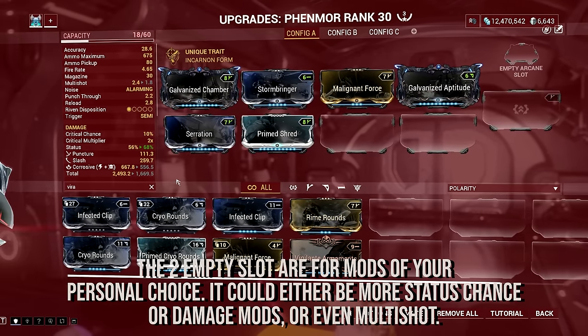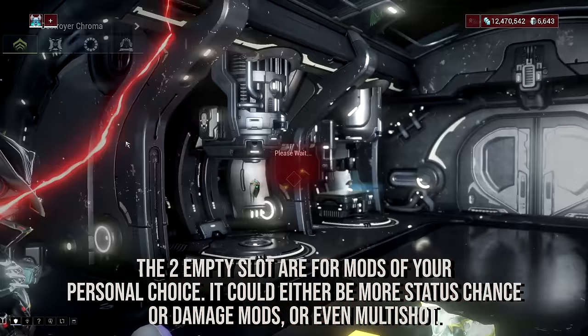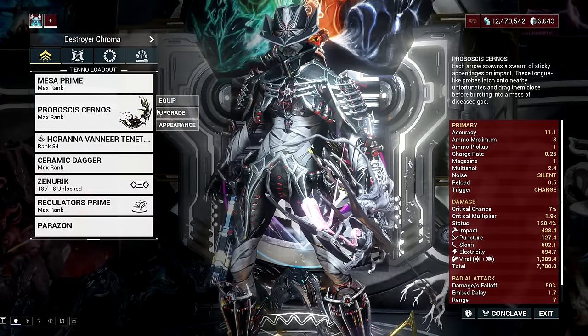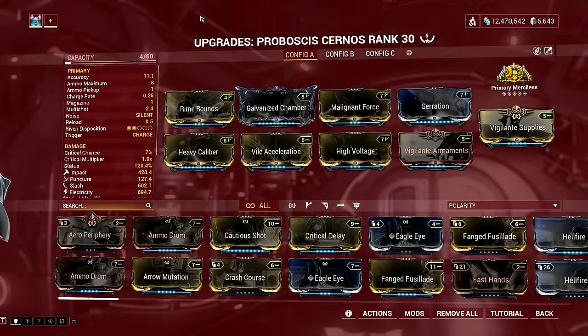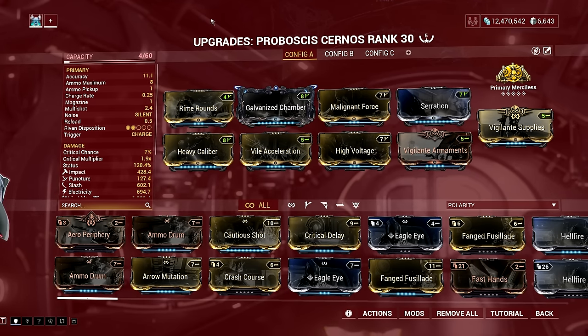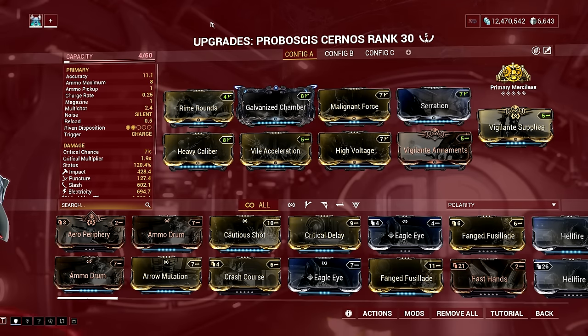I also have Proboscis Cernos on this list because of its fun mechanic. This is an enhanced Mutalist Cernos that launches appendages pulling enemies toward its zone of impact before releasing a large viral explosion. I'll be honest — this weapon is not made for Steel Path and beyond, especially against high-armored units, but the grouping and nuking mechanic makes it worth playing. When paired with a Warframe like Hildryn that can strip both armor and shields, the Proboscis Cernos becomes very potent against high-level enemies. Its blueprint can be purchased in the market for 30,000 credits.